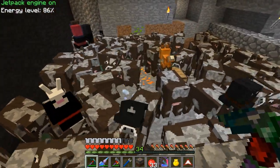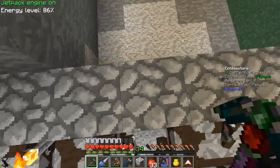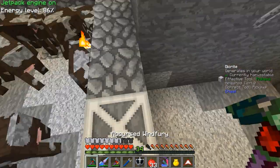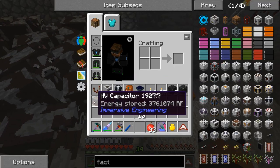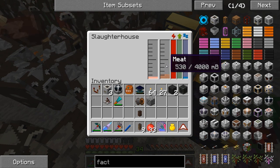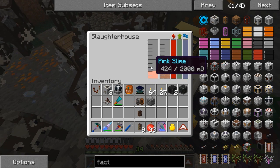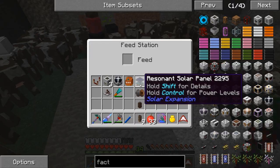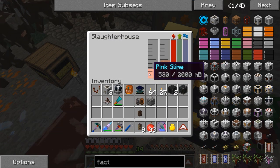Alright, we've got a whole bunch of cows. This is literally going to be what I call a slaughter. I don't mean to be mean, but it's going to have to be necessary — it's necessary for science. So with that being said, let's grab our HV capacitor, place it down there, and hook it up like so. And we have ourselves coming in some pink slime. We only need 1,000 millibuckets of pink slime to achieve our one bucket of slime that we're going to need.